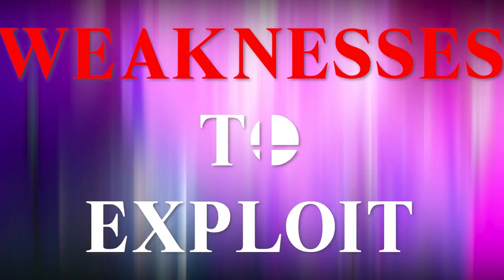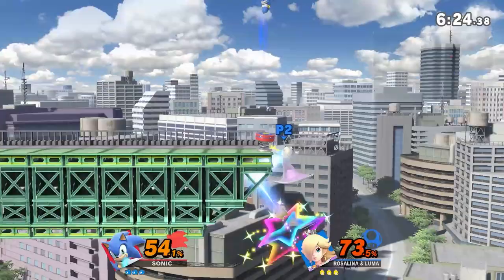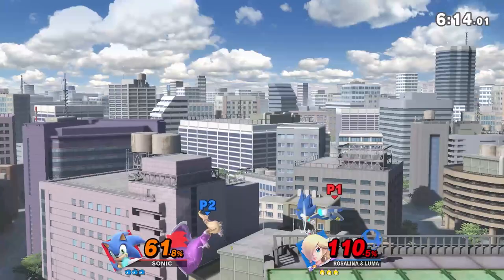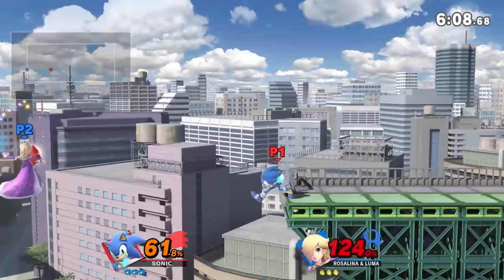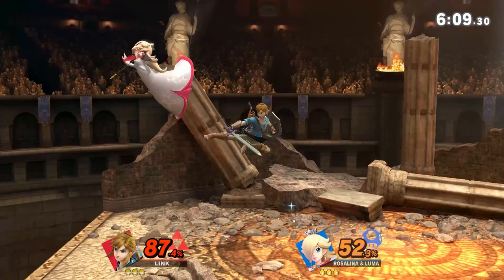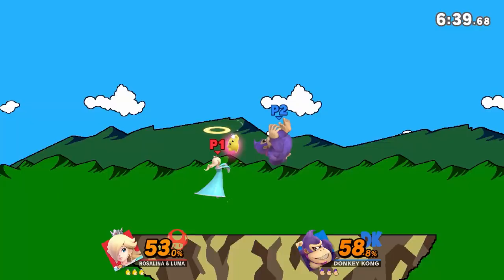Now onto the weaknesses you can exploit. Rosalina's biggest weakness is when she's Luma-less. All of those benefits from Luma go down the drain when Luma disappears. Most of her attacks deal half as much damage, and all of her protection is gone. So your goal should be to get rid of Luma as fast as possible, then lay on the damage and KO before Luma comes back. If your attack misses Rosalina and only hits Luma, your efforts have not gone in vain — you're a step closer to dealing that 40% damage to KO Luma. When separated, it's a decent strategy to turn and attack Luma, just make sure Rosalina isn't close enough to punish you.